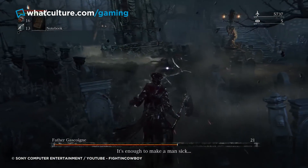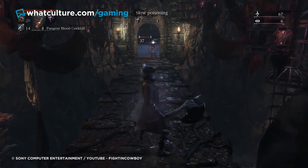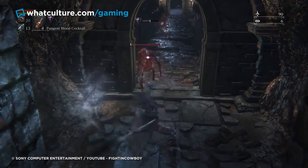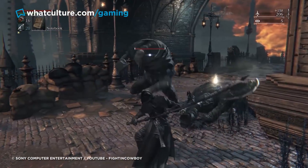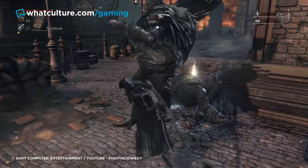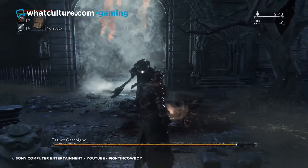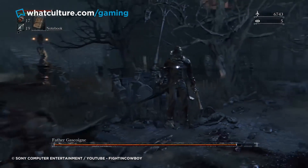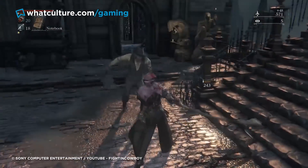Righteous weapons such as the Church Pick and Holy Moonlight Sword will deal varying extra damage to enemies of the Healing Church. Given that the weapons themselves don't indicate these secret abilities, you'll need to figure that out for yourself, or far more likely, use the player wiki and save yourself a lot of time. Considering Bloodborne's high level of challenge, it's absolutely worth exploiting every possible advantage, especially those that FromSoftware hides right underneath your bloody nose.